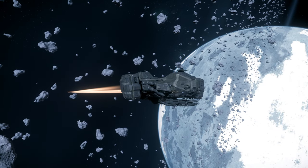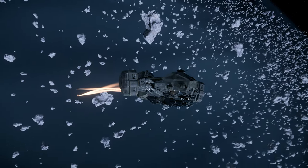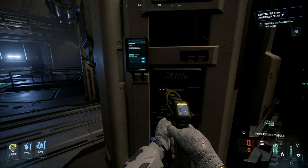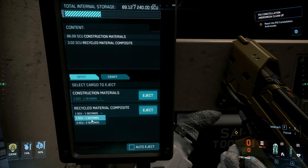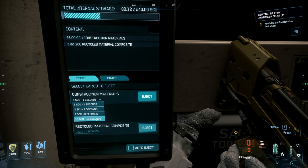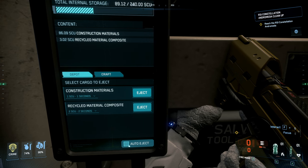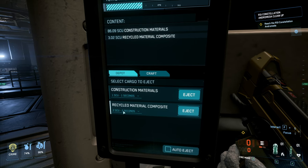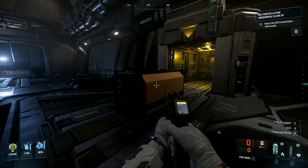Now that we have all that done, we're going to be flying away out of the illegal zone. Down in the salvage processing area, we're going to get to the tablet — press and hold F. You get a couple of options: there's material listed, and you have two options for recycle. We're going to go to the max amount, make sure we hit 'auto eject,' and that's going to push the materials out. You can see how much material we have for recycle and how much for construction.